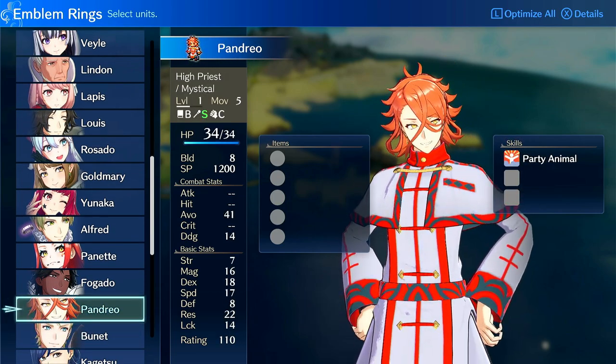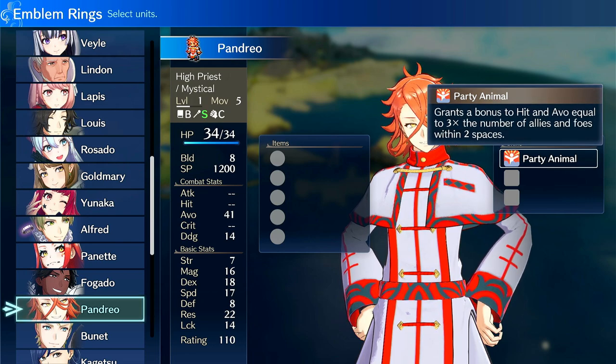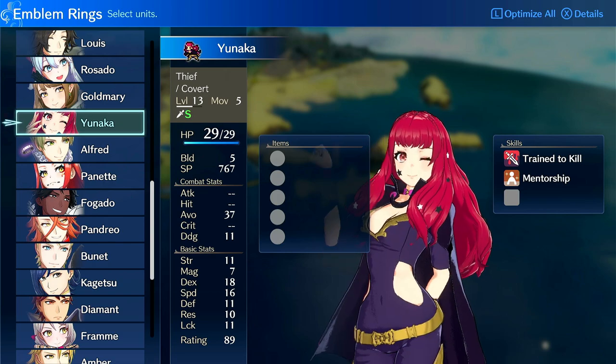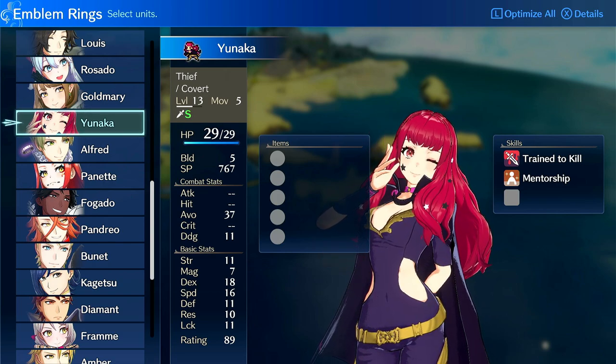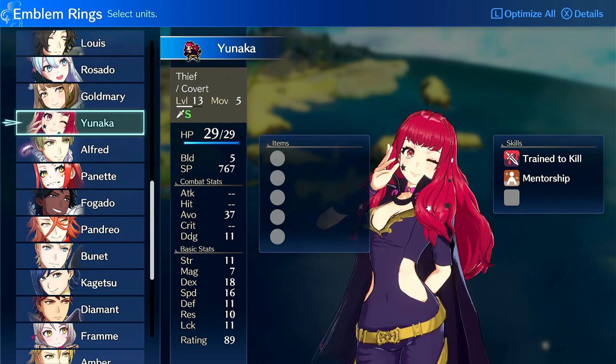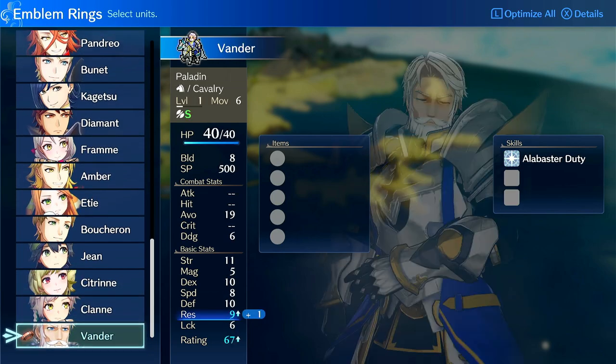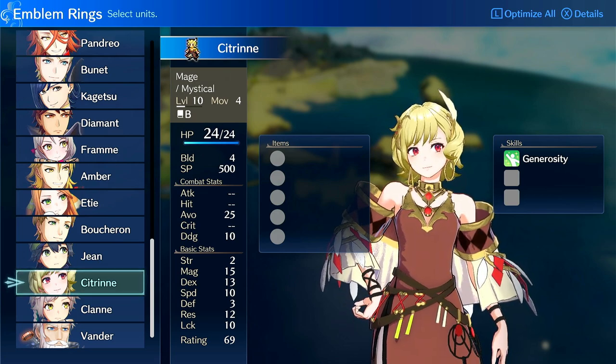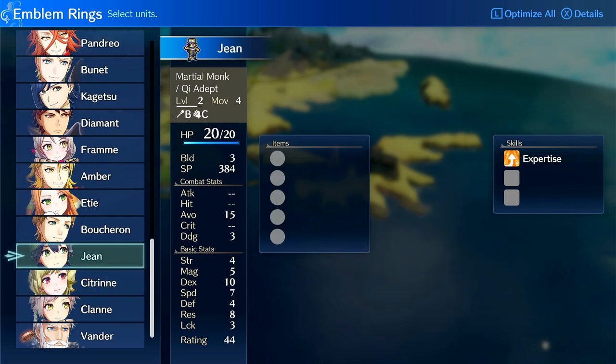Pandreo is probably one of the best users of Celica because he has a passive that can let him function as a void tank. If you build him as a void tank, he can Warp Ragnarok in and have a decent chance of surviving, and he has pretty good bulk. A thief could also work — if you Warp Ragnarok onto an avoid tile, enemies will attack the thief and the thief can evasion tank while dealing damage. But pretty much any mage wants it, including Citrine, even if you're just running Dire Thunder, though she's very frail so don't warp too far into the enemy.